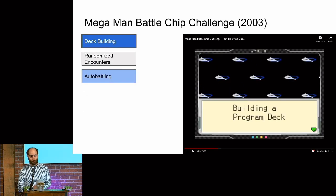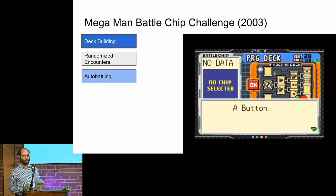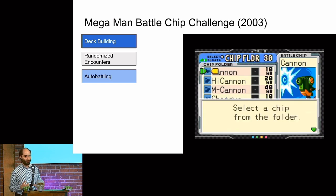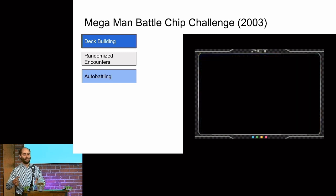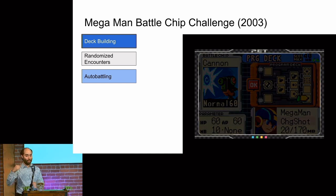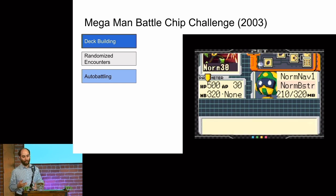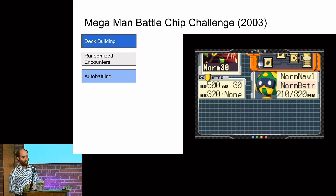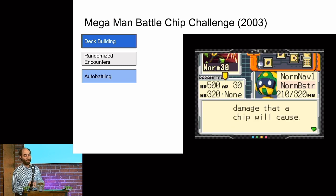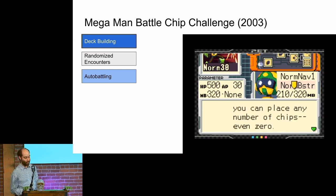There's a weird game I want to show you: Mega Man Battle Chip Challenge, a Nintendo DS game. It has something called the battle chip system — each column corresponds to a little hand, and you draw a card from it. You'd play against an opponent with a similar battle chip arrangement, and your opponent would choose randomly from a few options on their turn. This was a really early example of a randomized encounter — characters who choose from a small set of random options to play against you in the metaphor of cards.